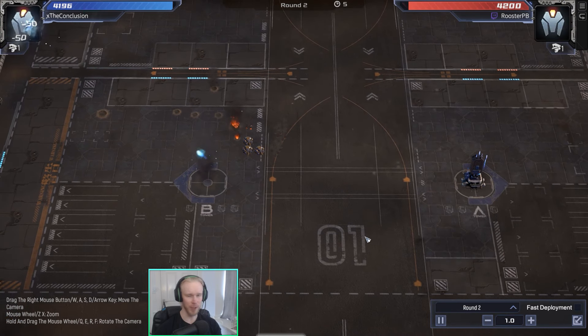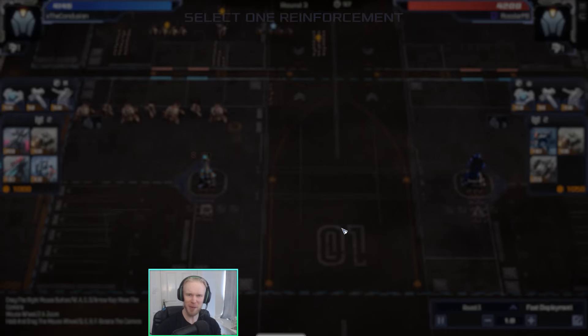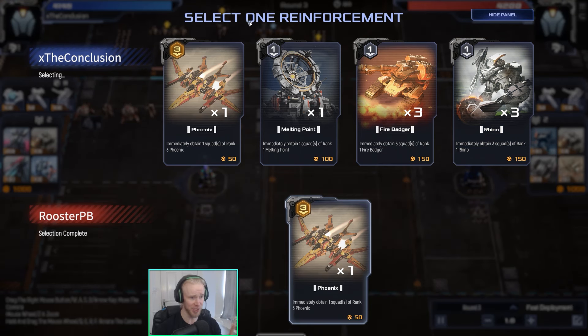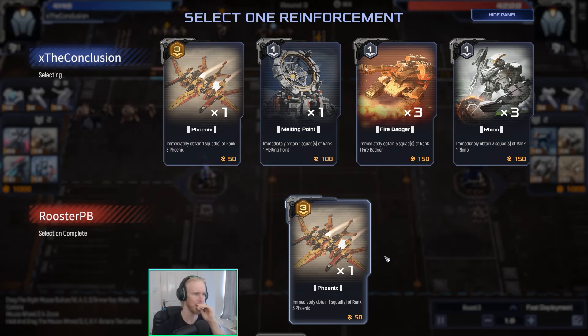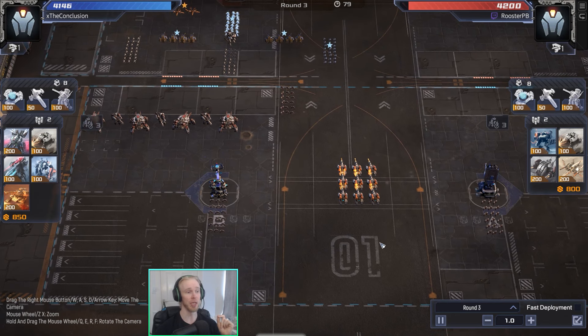The tarantula god Conclusion is actually going to drop round two. He won round one, as we can tell by the health totals, then loses round two. So it's not like a snowball game. When I played Quick Supply Specialist, I really like the Phoenix pickup here for Rooster — it's perfect. But when I played Quick Supply Specialist tarantula, it was a flawless victory. Won in like five rounds, it's crazy.